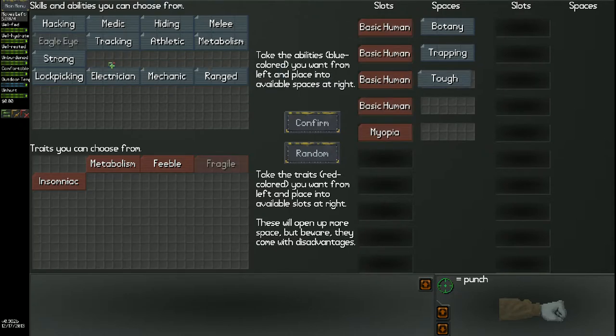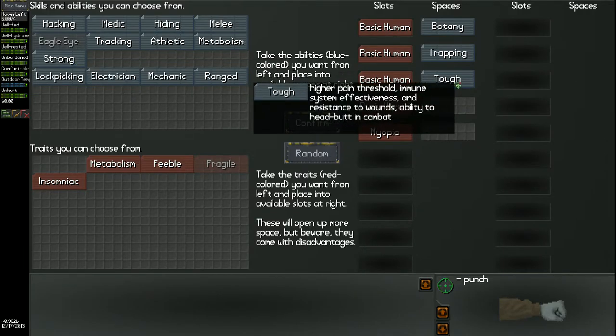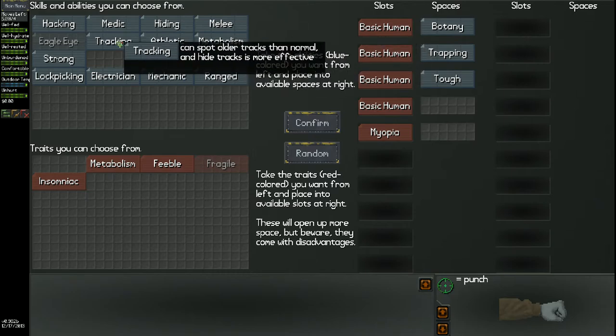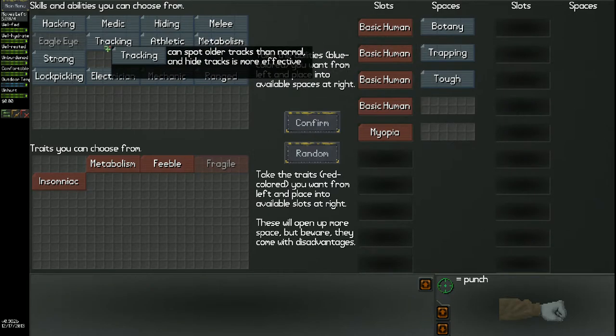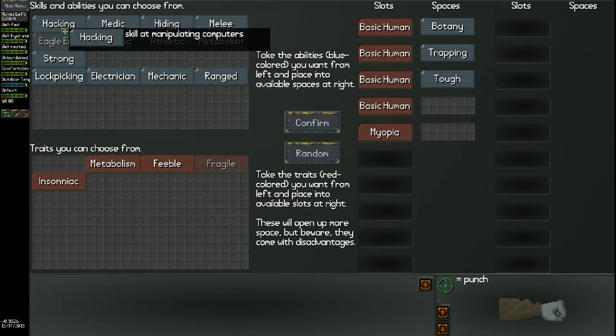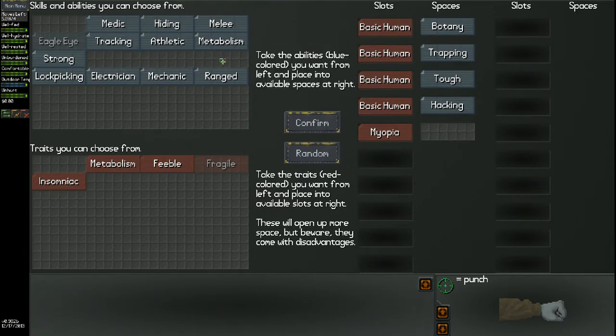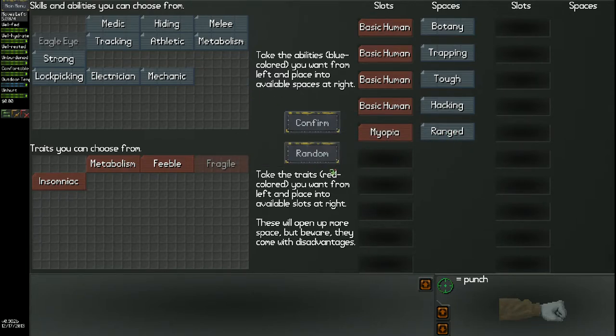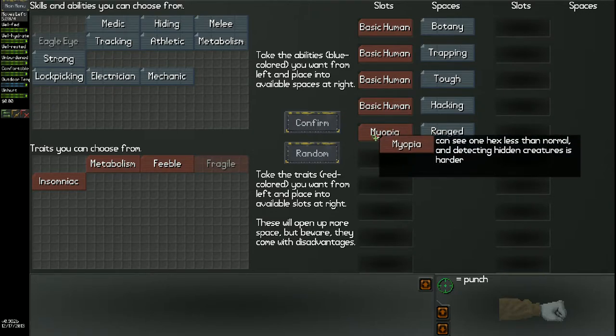I'm going to go with tough rather than strong because tough has more overall benefits — pain threshold is good, immune system is awesome, and resistance to wounds is also awesome. This will make enemies look at me and think, 'This guy looks tough, I'm going to stay away from him.' I'm big into computers so I'm going to take hacking. And I'm probably going to go with ranged even though I'm probably not going to end up with a ranged weapon for quite a while. So I've got my four basic human traits: botany, trapping, tough, and hacking. I took opiate as a detractor trait.